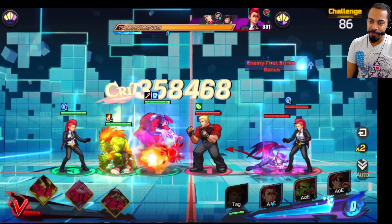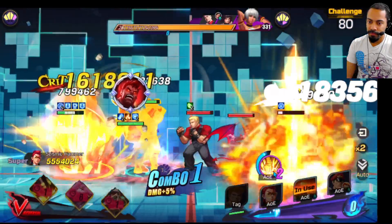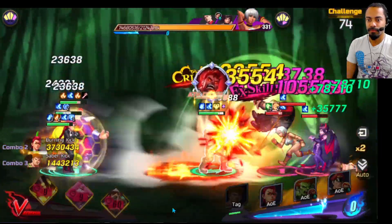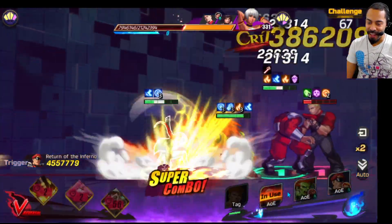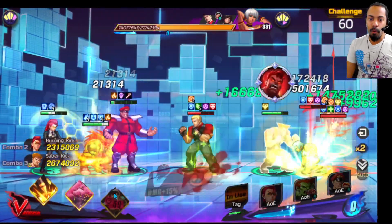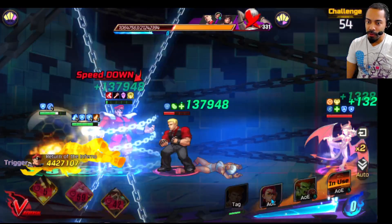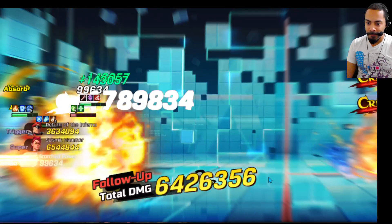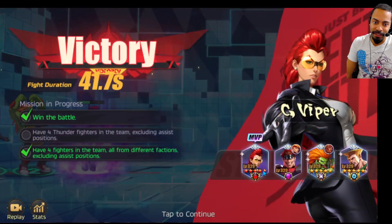Viper versus Viper. See, this is what I'm saying — when you mix the factions, you can get so much more going. I like how Guile went to the back. He just ignored Cody. Elena's dead. Alright, at least we got the other objective.